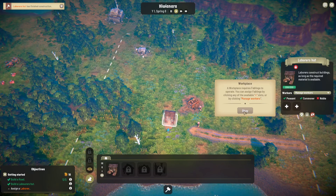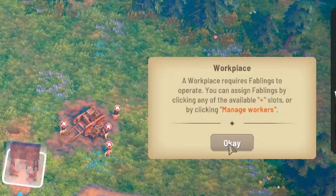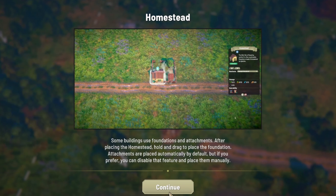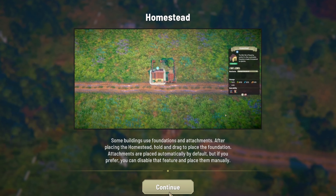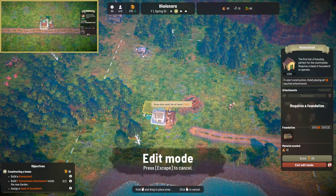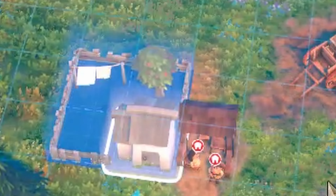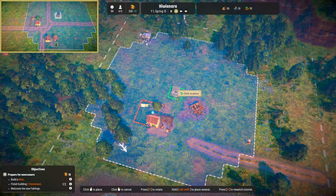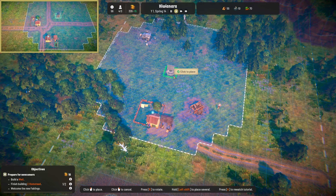A workplace requires fablings to operate. You can assign fablings by clicking any of the available plus slots or by clicking manage workers. So some buildings use foundations and attachments. After placing the homestead, hold and drag to place the foundation. Cute — it's a little backyard! We want the house and everything to be getting water, so let's put the well. Now anything in that back area we can give water.